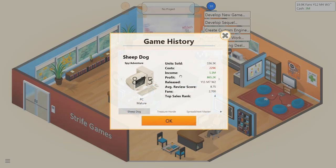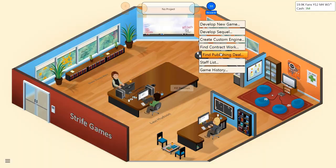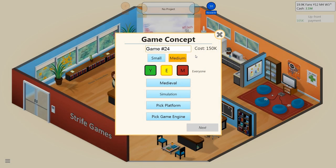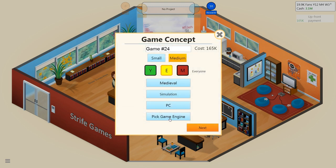So let's do the publishing deal — medieval simulation, minimum score of 7. Let's hope this doesn't completely flop. Let's accept the contract and make it on PC, because that's where it belongs. We're going to call it Smith and Sword.